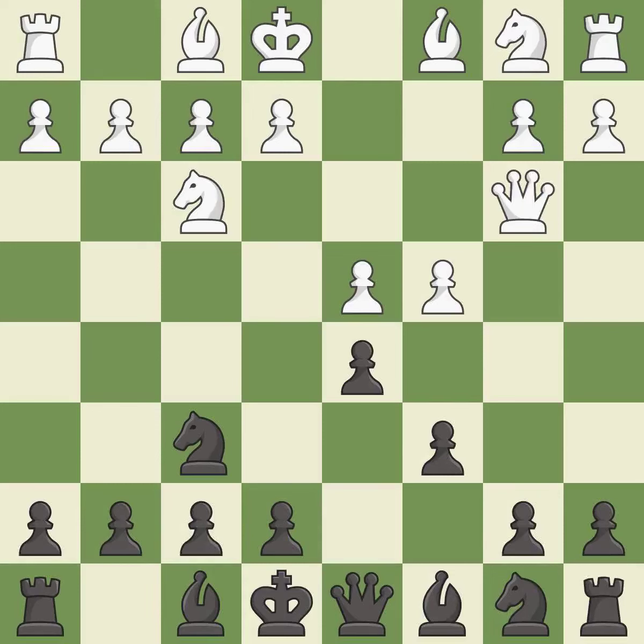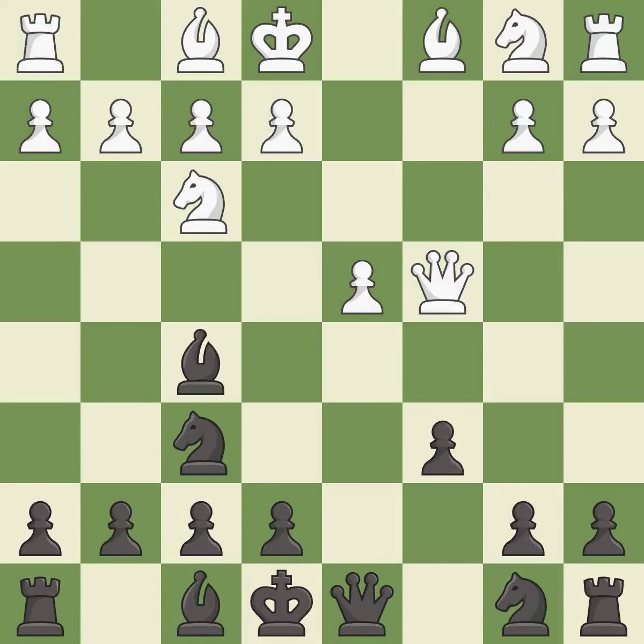Qb3 develops the queen and defends the pawn on c4. This maintains the balance in material with a good trade. Recaptures. This develops a bishop off its starting square, getting it into the action.